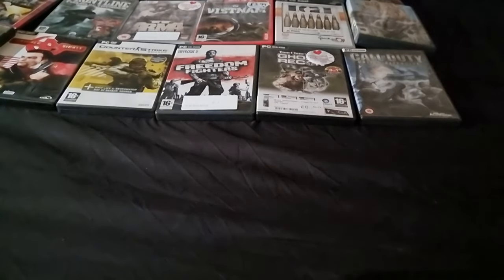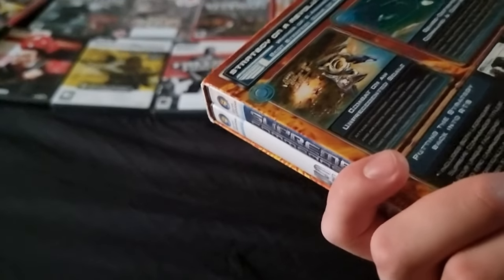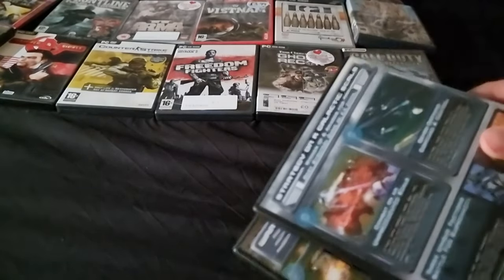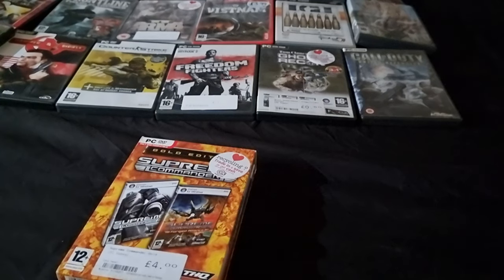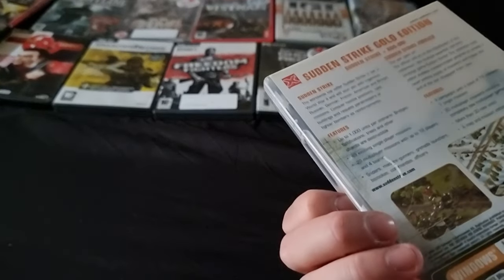Oh that's a thick one, Jesus - oh there's two in here. Supreme Commander. I'm going to assume that's like a top down, like a Command and Conquer style. Warfare on an epic scale, strategy on a galactic scale. Four pounds from CEX - some people get stuff so lucky. Sudden Strike Gold Edition - Sudden Strike plus add-on. Is that another Commandos-style game?